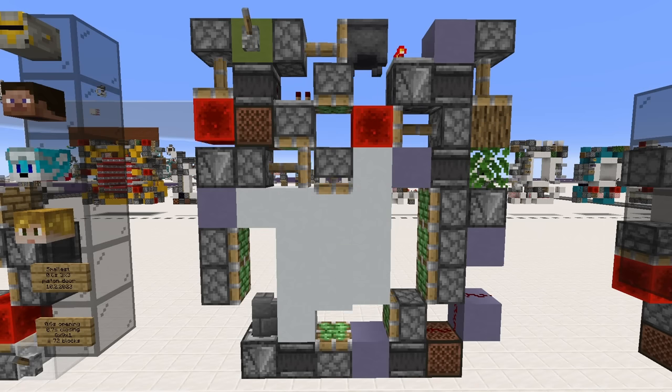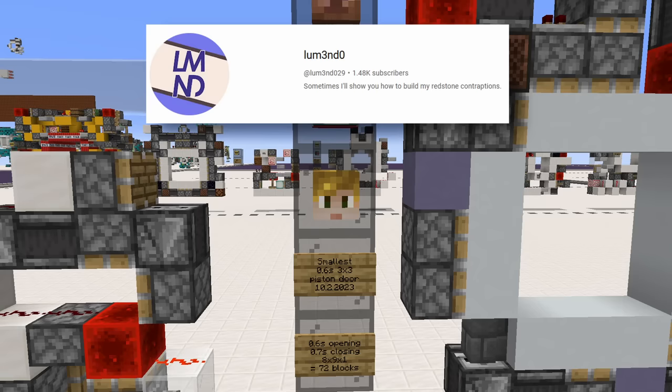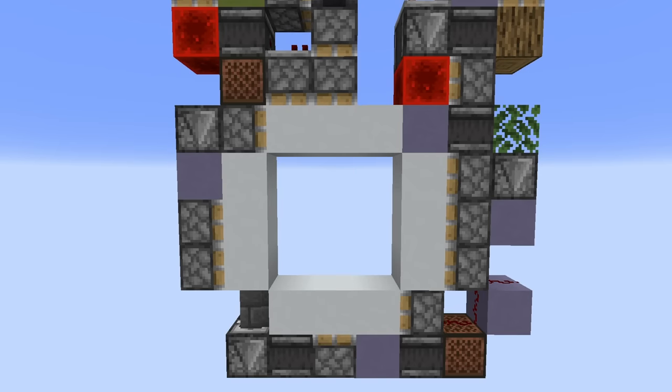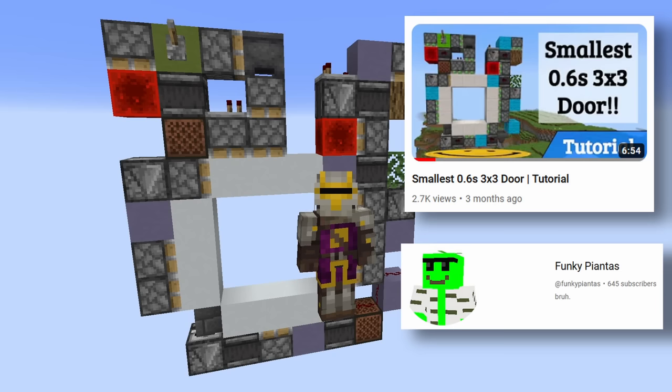But if you do want a slightly smaller design, there is for example this one made by me, Jensen Glass, Pixie Blocks, and also Lumendo. The opening is completely maxed out at 0.6 seconds at only 72 blocks, which is incredibly small for what it does. There is also a tutorial and explanation on Pixie Blocks' channel if you're interested.